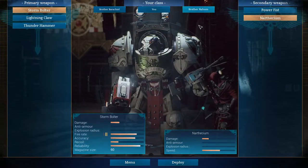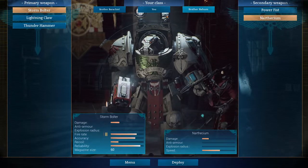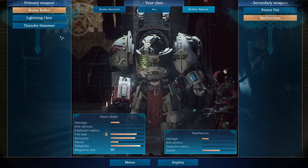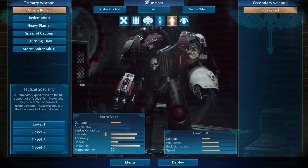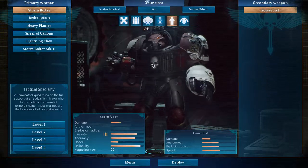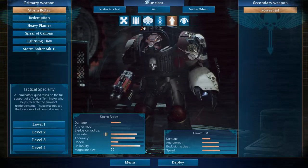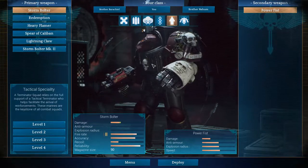Brother Nahum — I recommend you leave him as he is, unless you're playing the Apothecary, in which case you might give him a Thunder Hammer or maybe a Power Fist. Personally, I'm gonna play as a Tactical Terminator because I like them and they give me the ability to apply a shield to one of the two AIs and have a turret following me and resurrecting one of my team members.